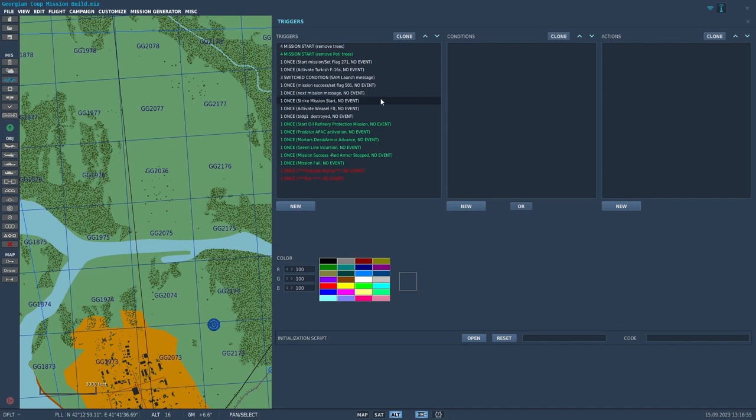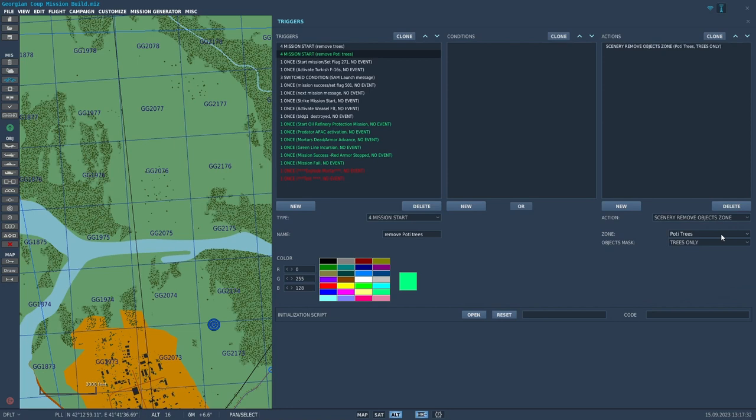The triggers I'm using today are the green ones. On mission start, I put a label in: remove Poti trees. There's no condition, and to remove trees you use the action scenery remove object zone, with the zone set to Poti trees. I only want to remove the trees, not the bridge or anything else — so trees only. That's how you remove trees at mission start.